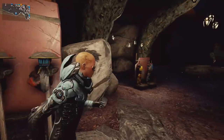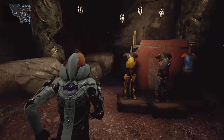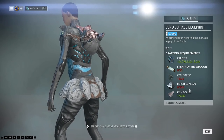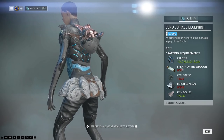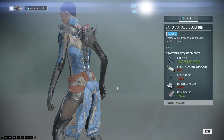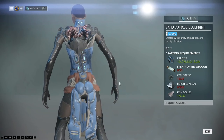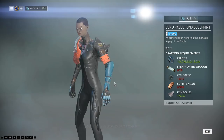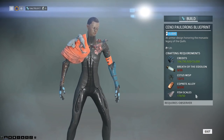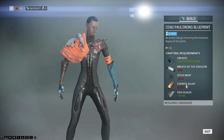But all of these things you can get in here. You get them as blueprints — they take Wisps, Alloys, Breath of the Eidolon and lots of other things to build just parts. Not all of it, just parts of each of the suits. And it's pretty weird because 200 of that alloy is nuts.